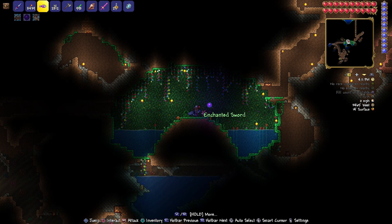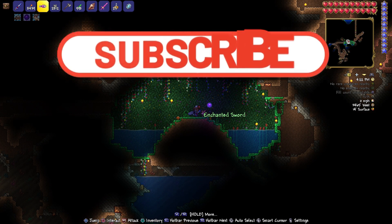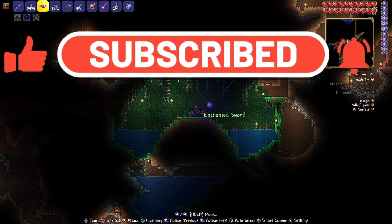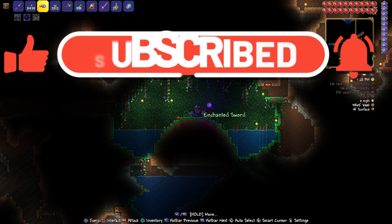Here in Terraria for PlayStation and Xbox, version 1.4.4.9.2. Can't wait for 1.4.5 when I can stop saying so many numbers. Hopefully I helped you out. As per the always, take care — I'll see you guys next time. Make sure you comment down below any cool stuff you find here or any seeds that need fixing. I'll see you next time. Ciao.